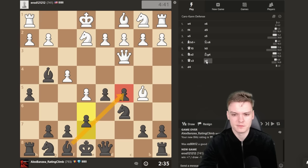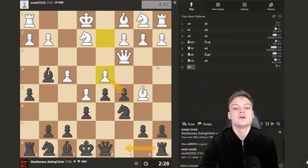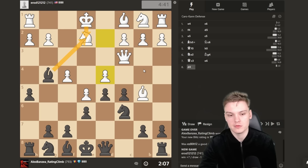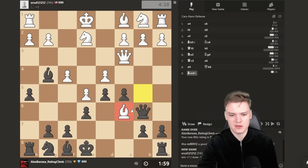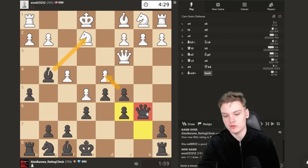We can also consider bishop takes on e2 — if he takes with a bishop then we win a third pawn. Bishop takes on e2 is kind of forcing him to take with the king, which yeah is not really what the doctor ordered. I'm going to start with queen b6: developing the queen, putting pressure in the center, hitting the bishop, overprotecting the knight. Queen b6 is one of the most useful moves we have right now. After bishop takes, I think just sticking to standard play — taking with the pawn.